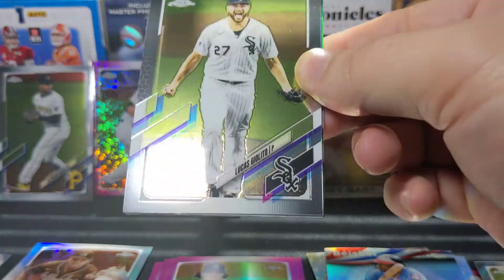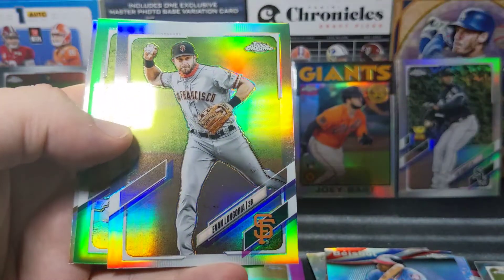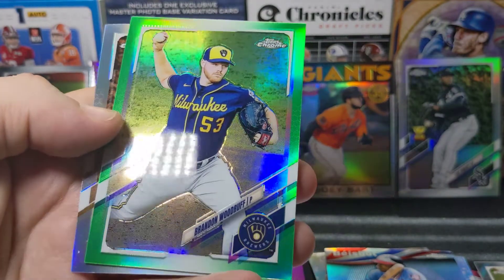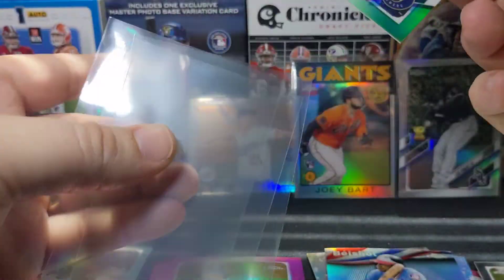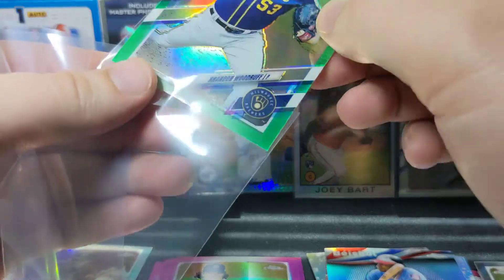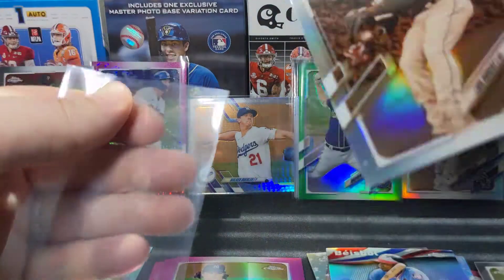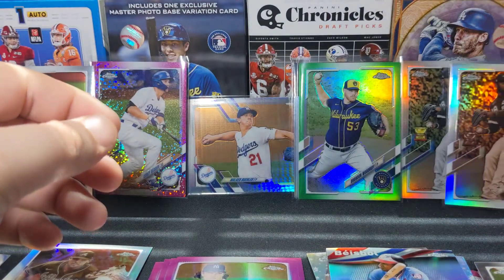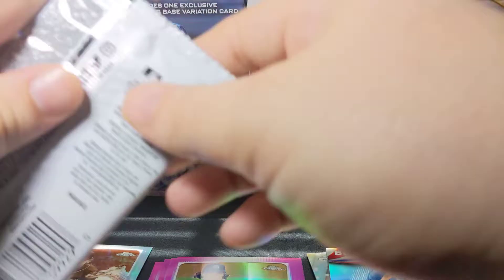I do wonder if they're going to keep the higher prices on the blasters or if it's just going to be for this year. There's a Longoria refractor, and we're going to get a green of Brandon Woodruff — out of 99! That's a nice low-numbered card. Obviously not the biggest name player, but a nice numbered card. And then this next one — we've got the sepia Luis Robert to go with the refractor, so we could start chasing the rainbow. This box has been pretty nice.